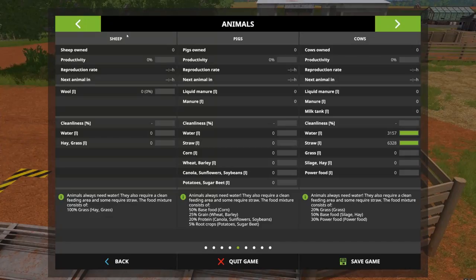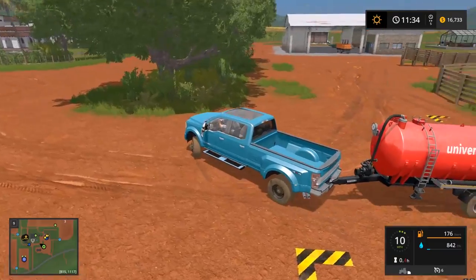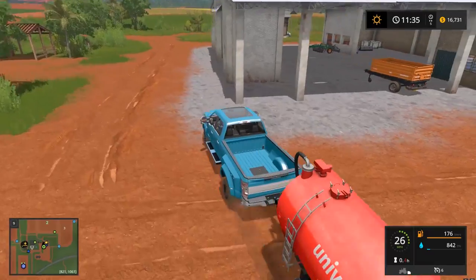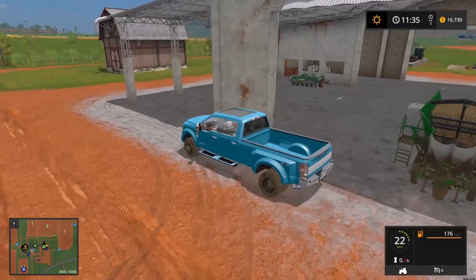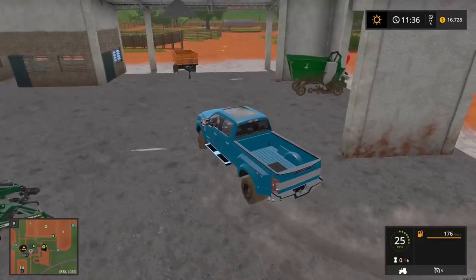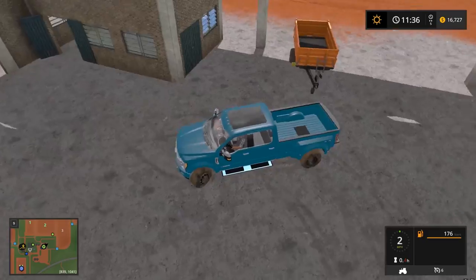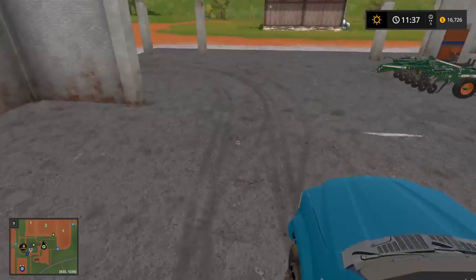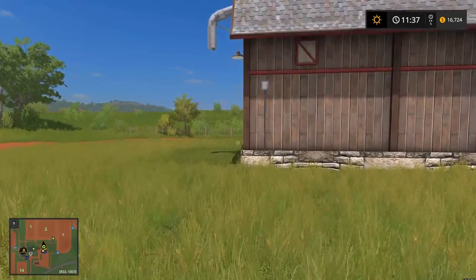Actually we should probably bring over the hay first. Let's go bring over our hay — and I just got rid of our loading wagon because I haven't used it in a while and figured I had plenty. But I don't think I have any hay now. I think it's all straw. Let's go check the hay loft really quick.